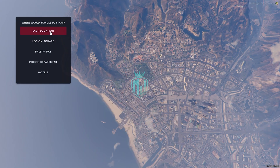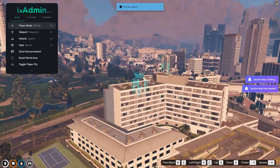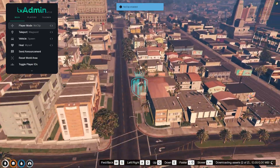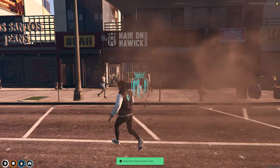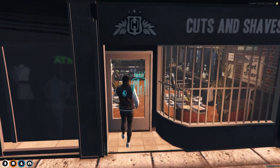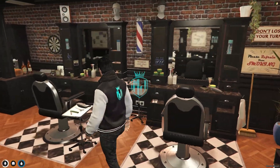Okay, so we've joined the server. We need to go to the last location and head to the barber shop. As you can see right now, the complete interior has been changed.